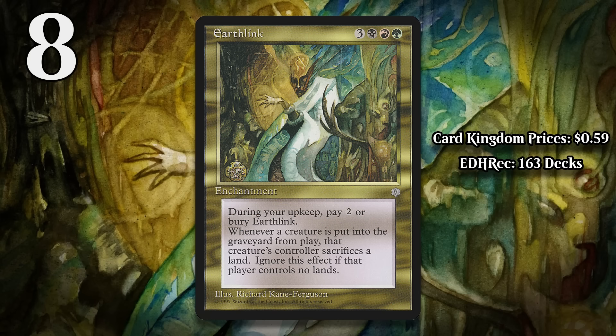At number 8, it's Earthlink. It has the exact same mana cost as Dragon Appeasement: three generic, a black, a red, and a green. It makes it so that when a creature dies, that creature's controller sacrifices a land. You also have to pay two generic every upkeep to keep it around. This effect is entirely symmetrical, and therein lies the card's biggest problem. You just spent a bunch of mana to play this — that probably cost you your entire turn. Your opponent gets to untap and take advantage of this before you ever do, and that often results in disaster. Breaking the symmetry here isn't easy, especially because even after the hefty investment up front, you have to spend even more mana to keep it around. Sure, you can choose not to pay it to get rid of it, but your opponent gets a whole turn to take advantage before you ever have that option. Plus, if you cast this only to decide to get rid of it on your next turn, you just lost a card and a ton of tempo. The fail case is going to happen too often for this to be a card you should ever play.